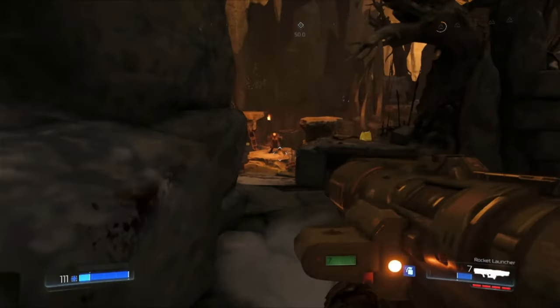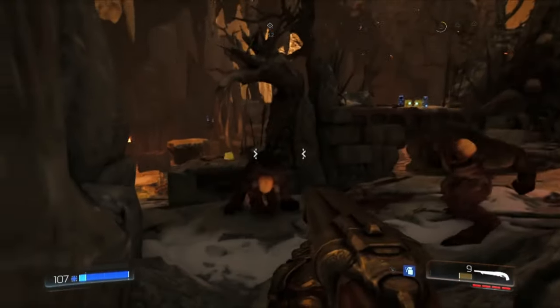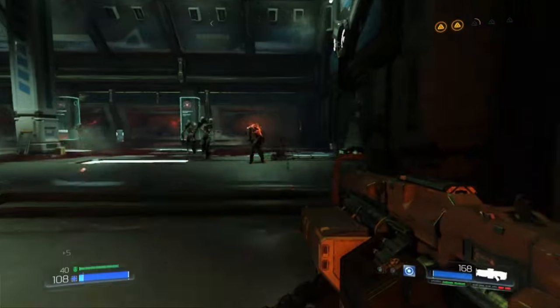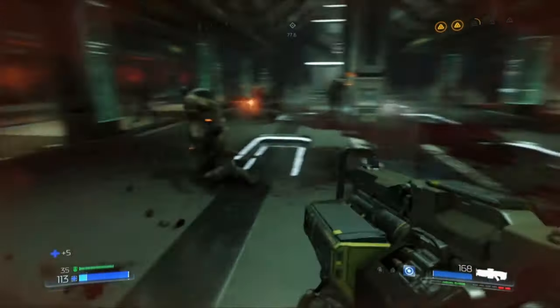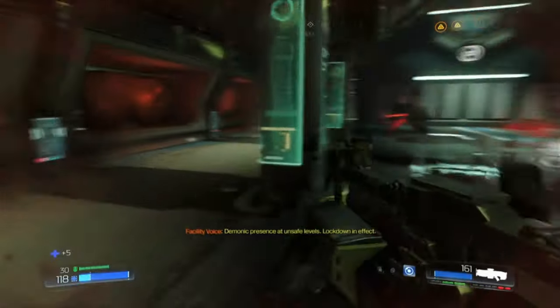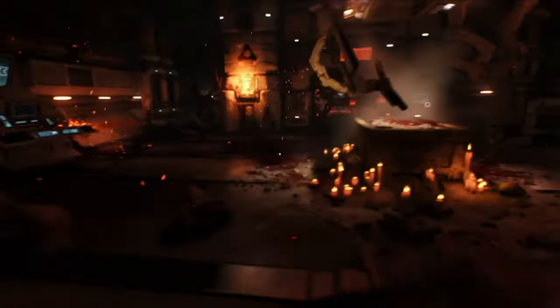Whether you are in Hell or at the UAC facilities, battles are swift and aggressive. The more aggressive you are, the better, because the game encourages you to attack and kill demons quickly to restore health and replenish ammo, all while constantly moving.